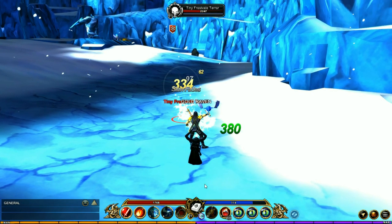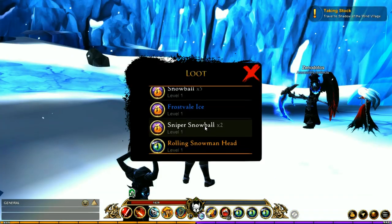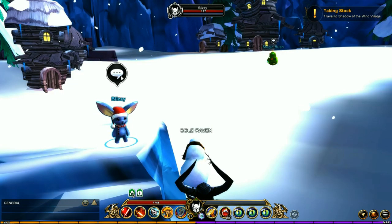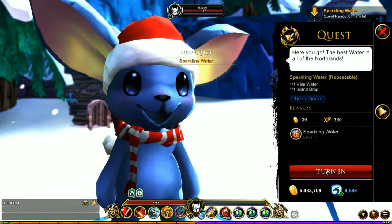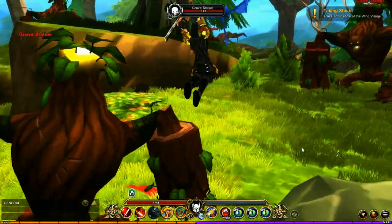Then head to Frost Veil where you're looking for the Tiny Snow Terror — he drops the Veil Water. Once you have those two items, find a new quest on Blizzy in Frost Veil called Pure Water. Turn this in and you're going to get the Sparkling Water.